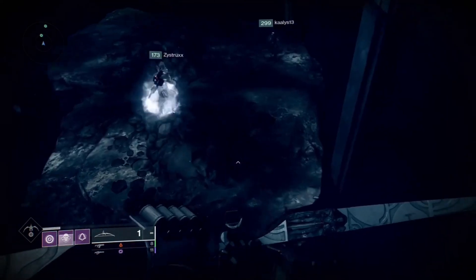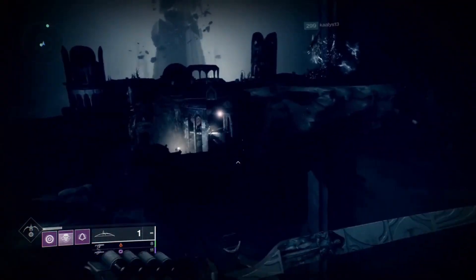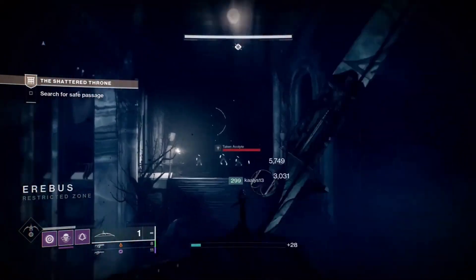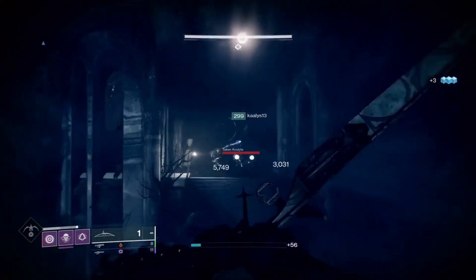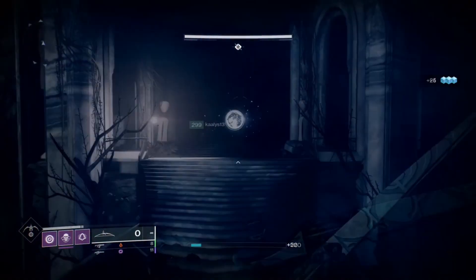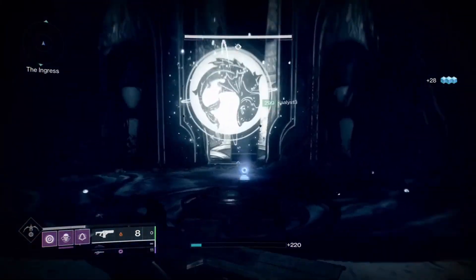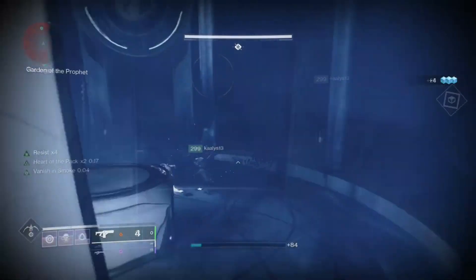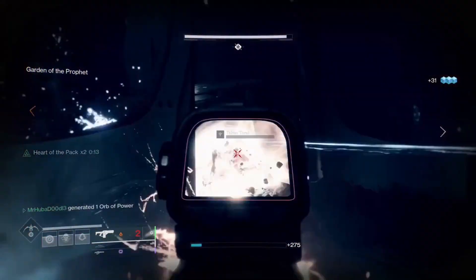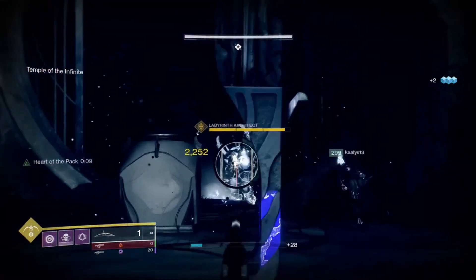To get to this statue you will have to navigate your way through this dungeon while fighting off Taken enemies. The first section of this dungeon is called the Labyrinth. As you enter, you will see a group of Taken enemies spawn with a Labyrinth Architect. Once you destroy the Architect and the Taken enemies, a glowing symbol will appear prompting you to go to that specific room. The order of these symbols is still completely random.